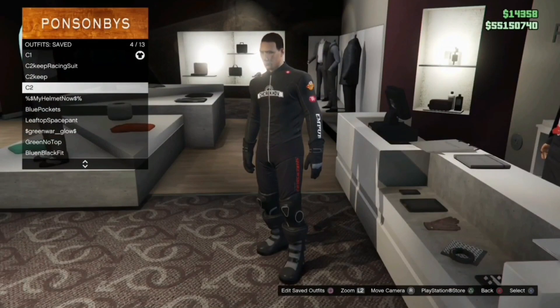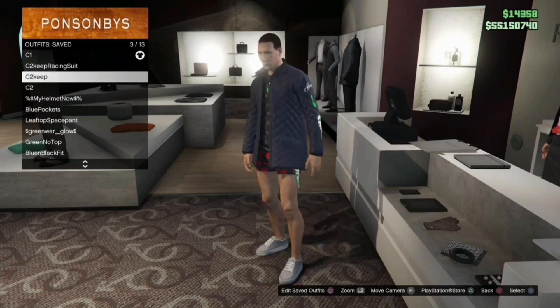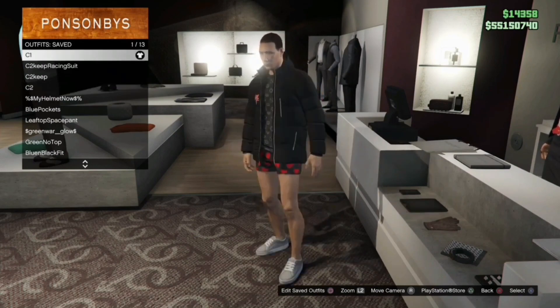In this video we're going to be picking the logos that we want on our outfit. At the end of this video you're going to have the outfit saved on C1.